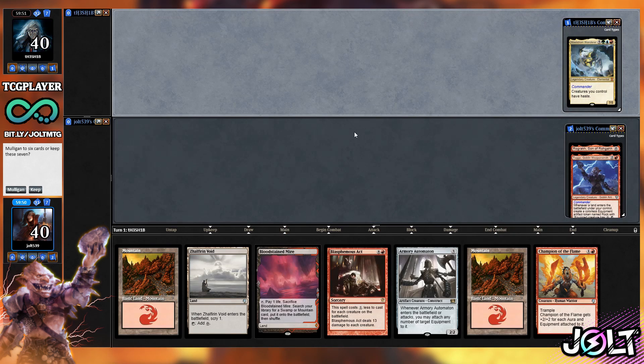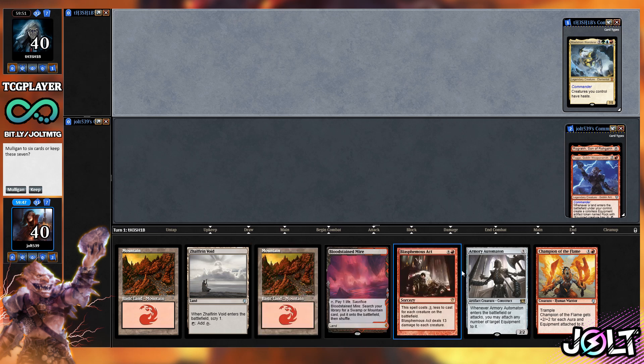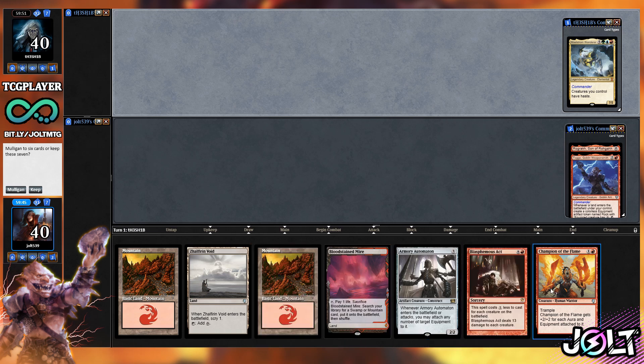Welcome to Toggo and Rograkh. As far as our opening hand goes, we've got four lands, Armory Automaton, and Blasphemous Act, which is going to be nice. But I feel like Maelstrom Wanderer is definitely going to be able to rebuild past Blasphemous Act quicker than we can. We are on the draw, so we've got a Scry with Void. We just don't really have any card advantage. Let's go and Mulligan on this one.